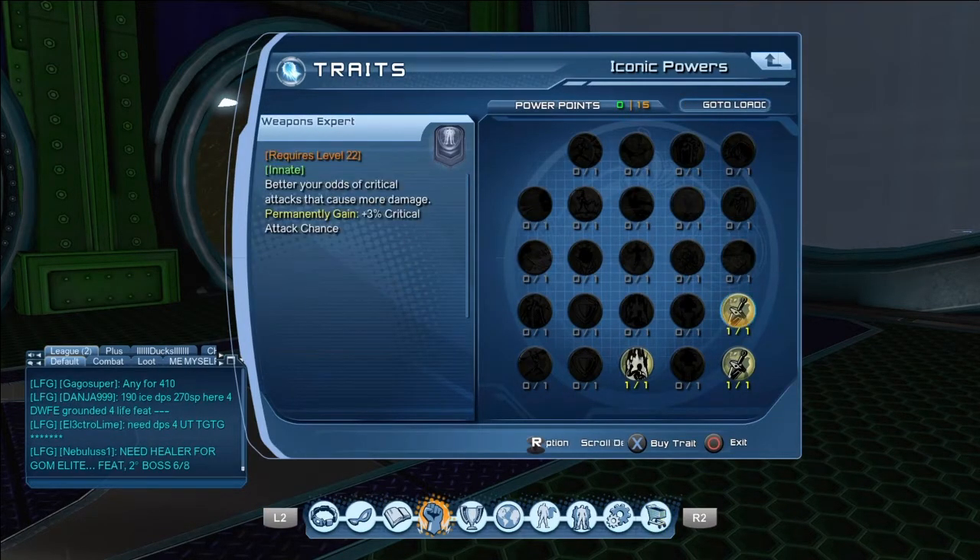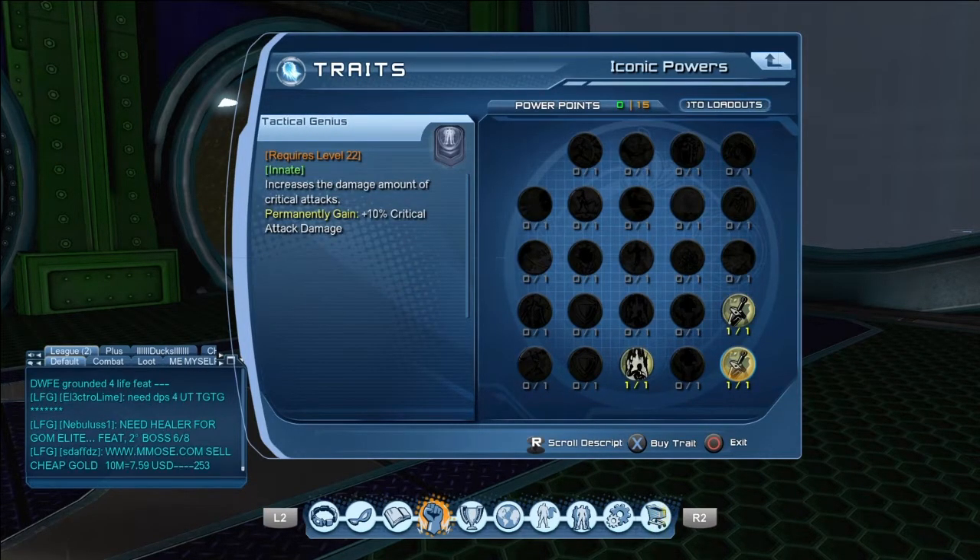For Iconic Powers, I just went with Weapons and Tactical Genius, these two, and then you can get whatever you want. I just went with Wizard of Solomon.